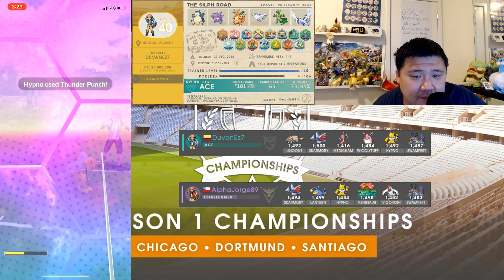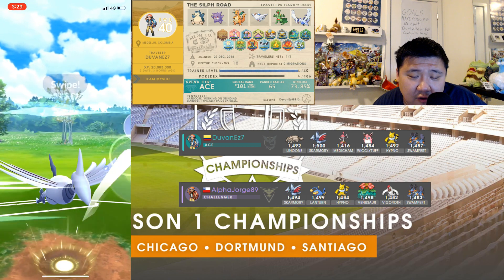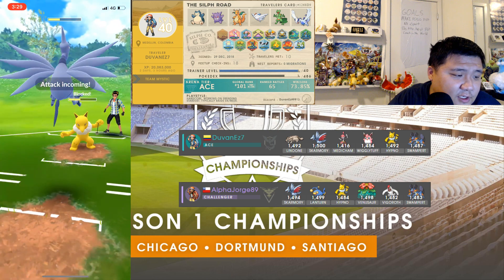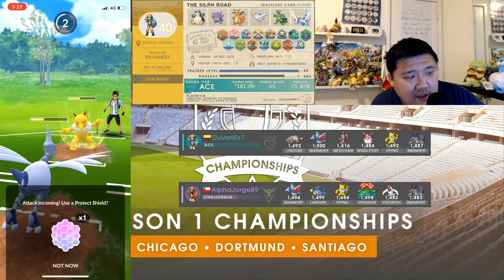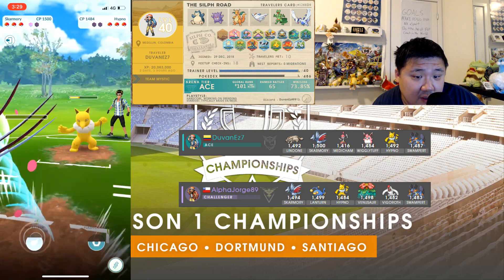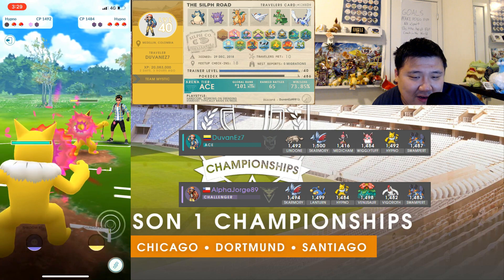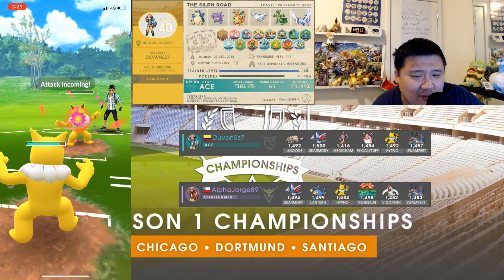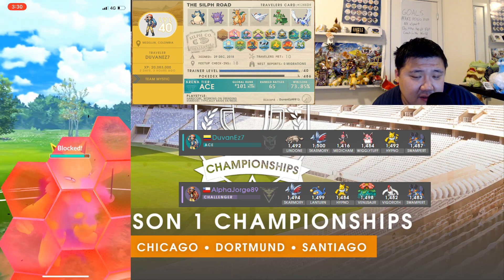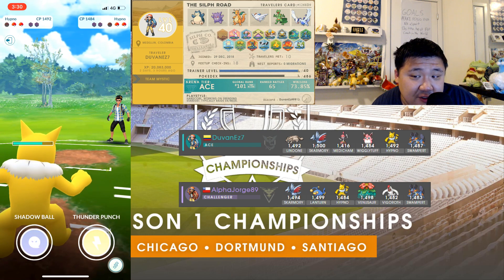Interesting switching — 40 energy versus 45. This matchup in the one-shield scenario is favorable for Hypno because it gets to the third Thunder Punch first. Nice, good for the Hypno — but down a shield. Does this fellow Hypno have Shadow Ball? Almost for sure. Venusaur is in the back, but he has one other Pokémon too, so I'm curious what he has in back.